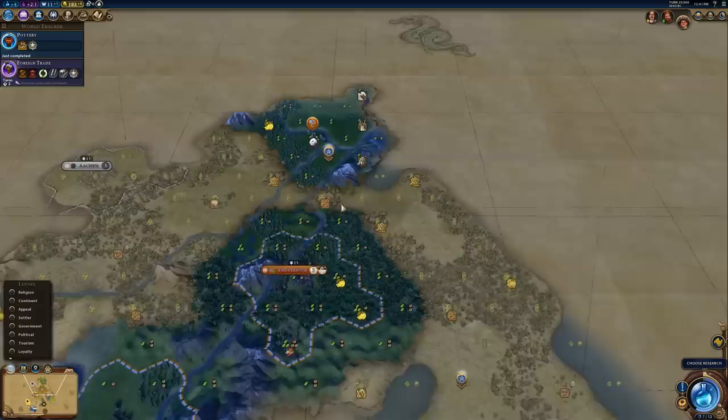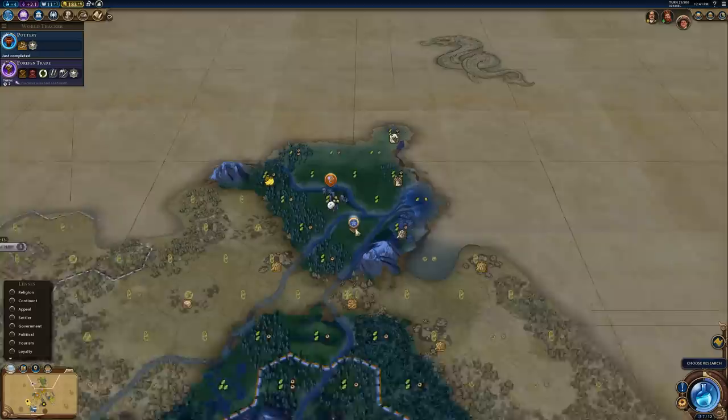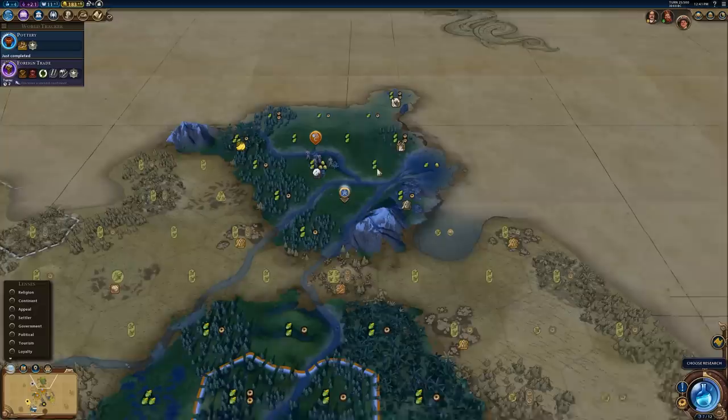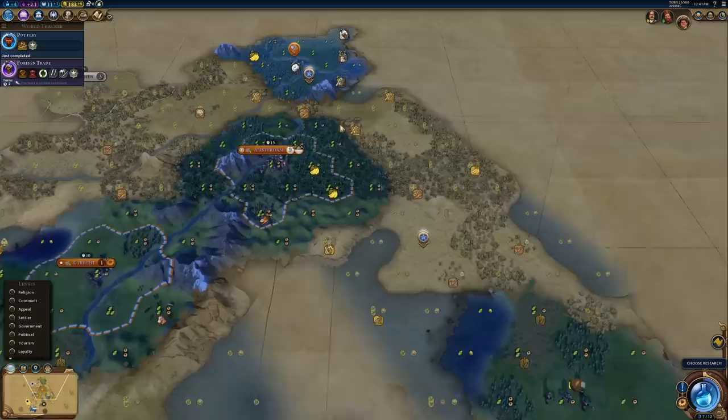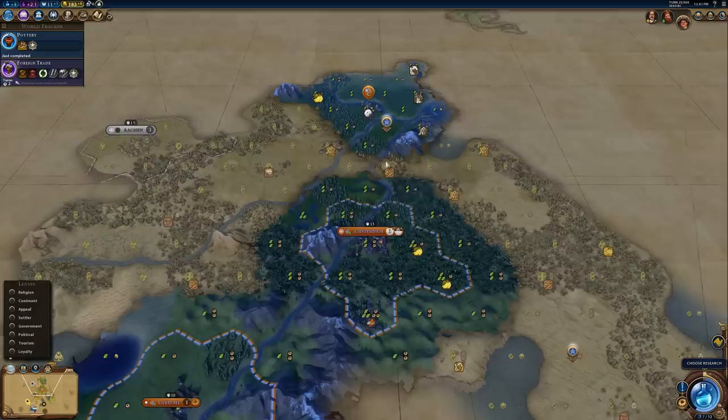So I probably would not do that. For my third city, I would either go here or here. Neither one really has particularly good district adjacency. This one is really bad for district adjacency because there's nothing around. Up here, though, at least we do have rivers, and since we're playing as the Netherlands, that could be very helpful. We could get some nice commercial hubs, maybe a campus or two with at least a few mountains, and maybe even a harbor as well. So that's what I would do for my second and third cities.